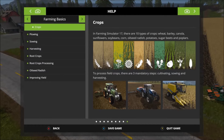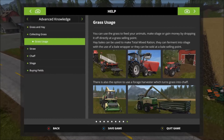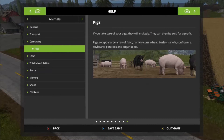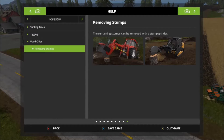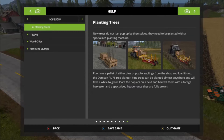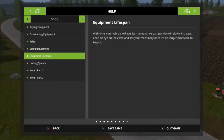The menu screens in this game hold a lot more information than they have in previous games. It is worthwhile having a cup of tea and a biscuit and flicking through the tabs on these help menus. There's a lot more information in there than there's ever been. It will give you a really good grounding to what's going on in the game if you've never played it before. There's even quite a good guide to the icons in the game.